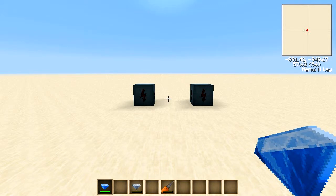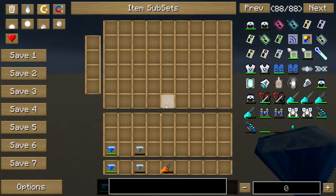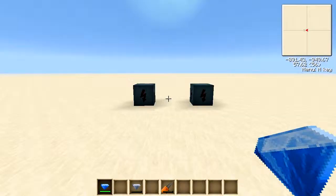Hello there everybody and welcome back to Feed the Beast and welcome to the 7th episode of my Industrial Craft series. In this video we're going to be taking a look at the Lapotron Crystal — quite a fancy name for quite a fancy item.